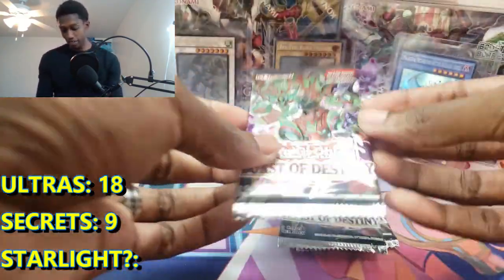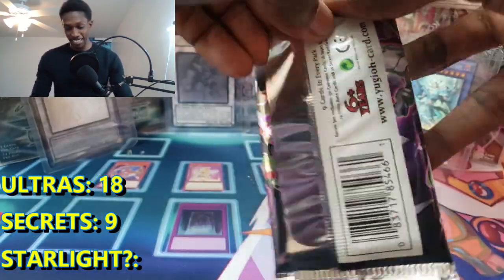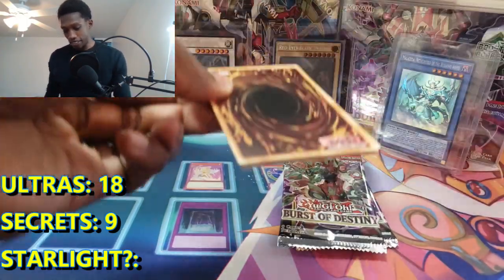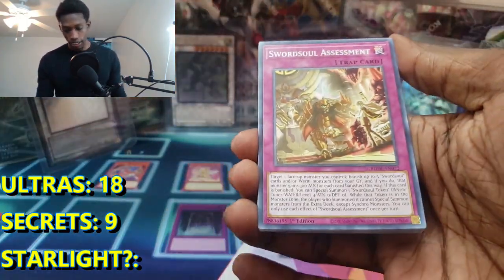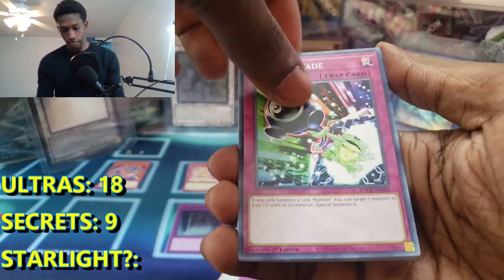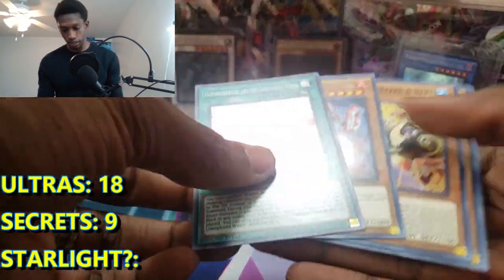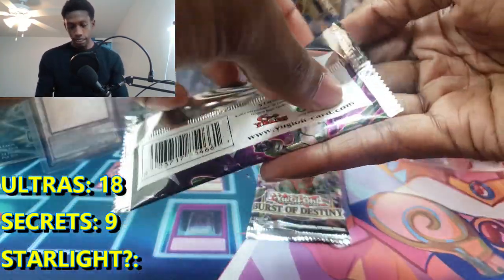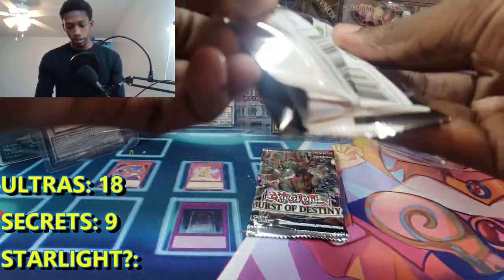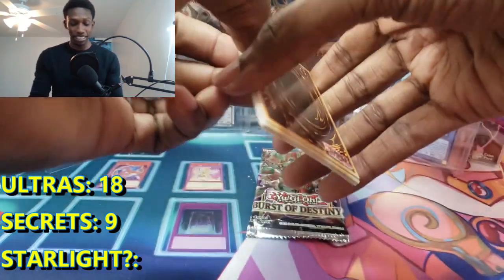We did not pull enough blisters for a Starlight. Assessment, Cascade, Canola, and Unexplored Winds. At least it's not a trap. Two packs left, let's get it. Can we pull anything else? We pulled absolutely insane. Still an insane way to go with these blisters - I had an absolute blast, it was really fun.